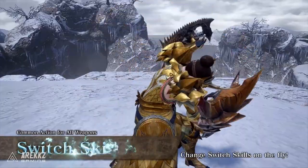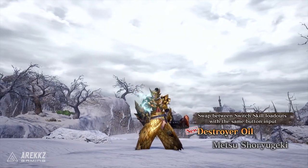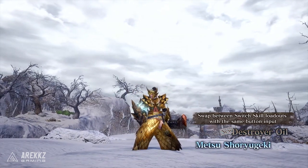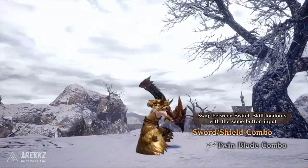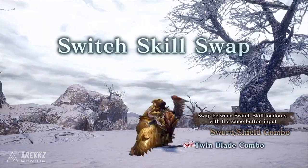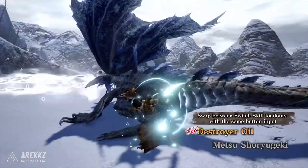So to begin with, we are going to start things off with the Sword and Shield — my favorite weapon. I am the Sword and Shield guy, I love this weapon. And of course I manifested it this morning — I was like, please make it the first one, and they did it. They show off two brand new Silkbind attacks. One of them, for those of you guys that were Sword and Shield users in Generations, you will be so happy.